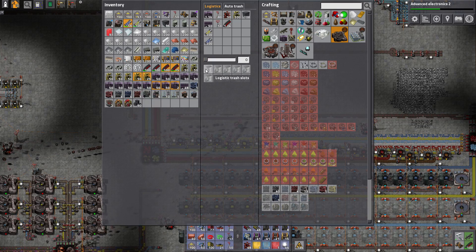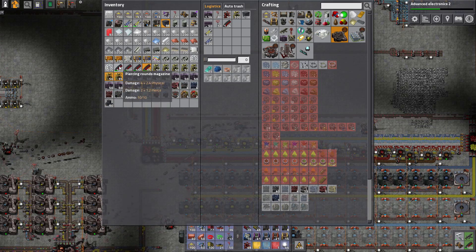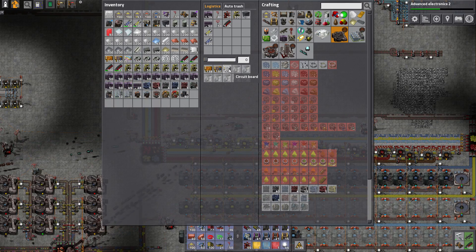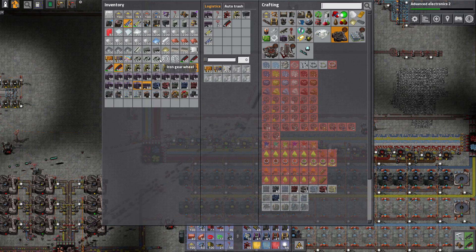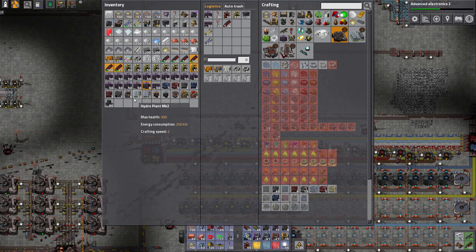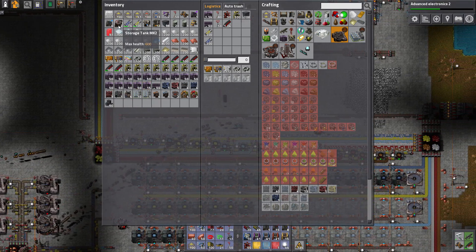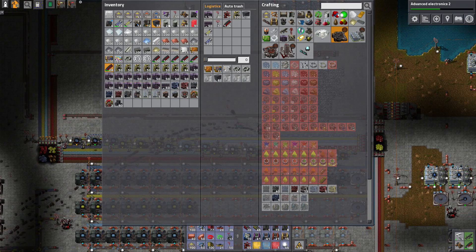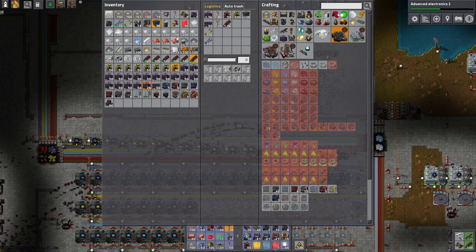I suppose there's probably some of this stuff I could get rid of — quite a bit of it, in fact. Let's get rid of most of the circuits and stuff right now. I don't think I ever need circuit boards on me. A lot of lasers. Don't need the storage tanks right now. Certainly don't need the empty barrels.